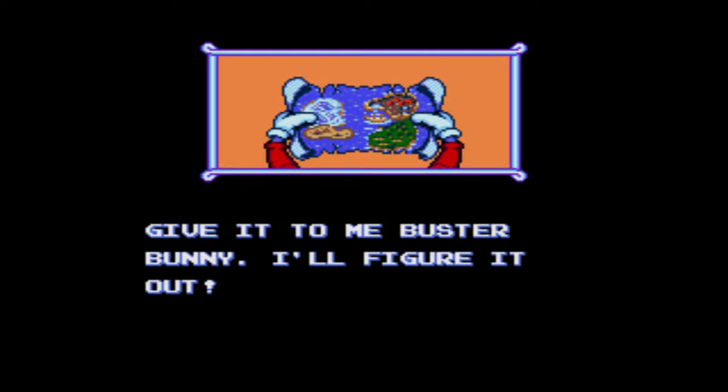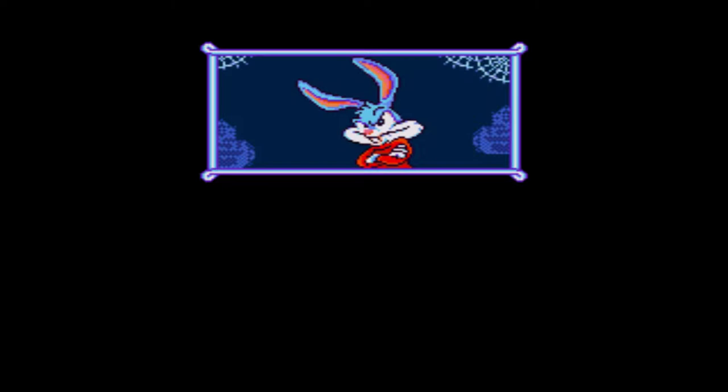I'm not sure exactly what this is. The characters say, 'Give it to me, Buster. I'll figure it out.' Then: 'What do you know? It's a treasure map!' And Buster replies: 'Give it back, Montana Max.'